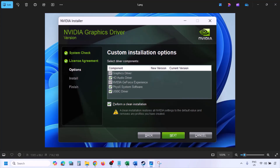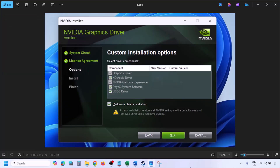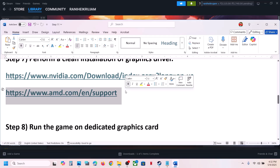Once the installation is complete, restart your computer, and after the system restart launch the game. For AMD card users: first uninstall the current graphics card driver, restart your computer, then go to the AMD website, select your graphics card, install the latest driver, restart your computer, and launch the game.